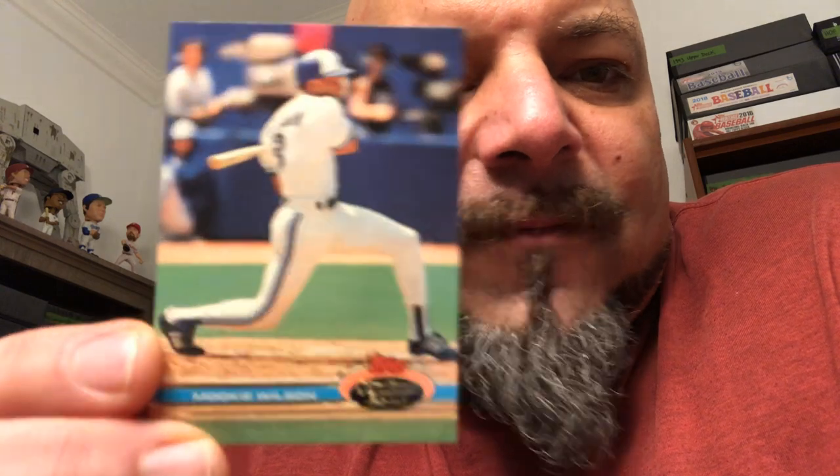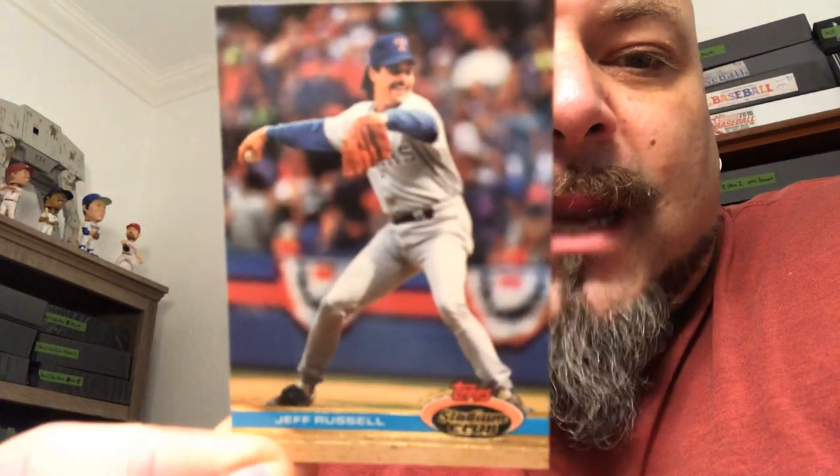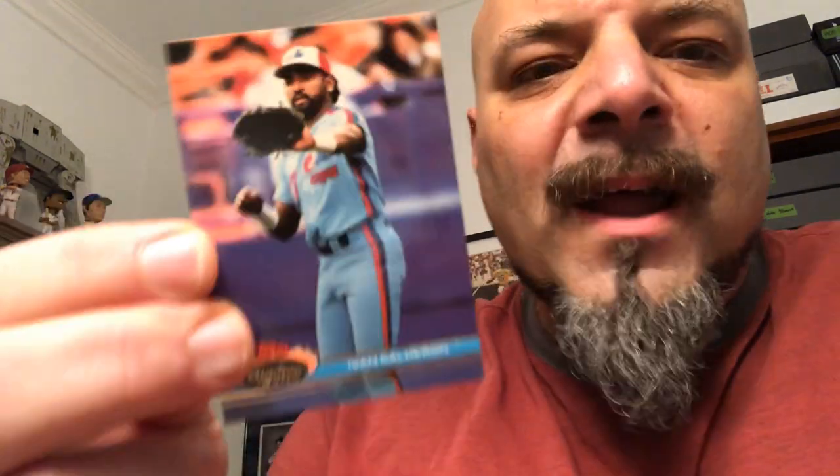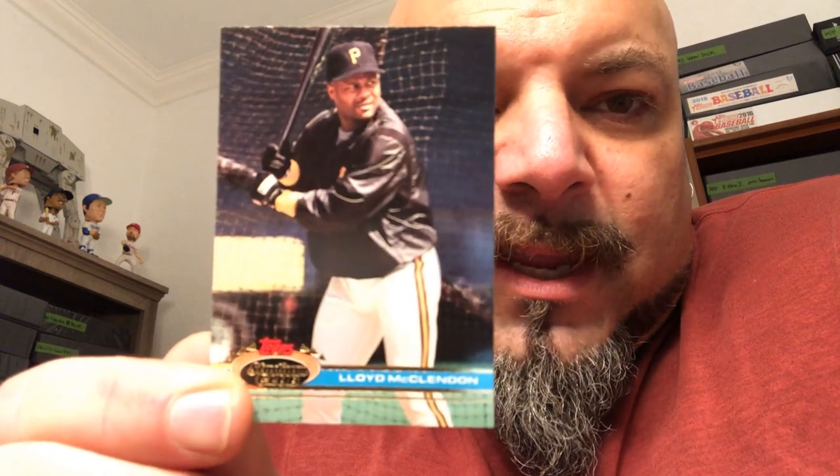Mookie Wilson — great name. I have him in my Funny Names book, so he goes in the PC pile. Jeff Russell, 91 Stadium Club. Yvonne Calderon, 91 Stadium Club. Lloyd McClendon — look at that one: that goes in kind of two PCs — it's the set and it's the batting cage, because you can see right there he's in a batting cage. So that goes in the batting cage PC.